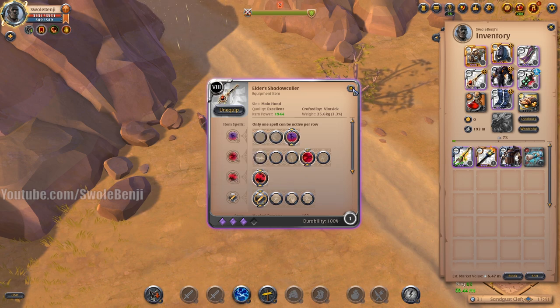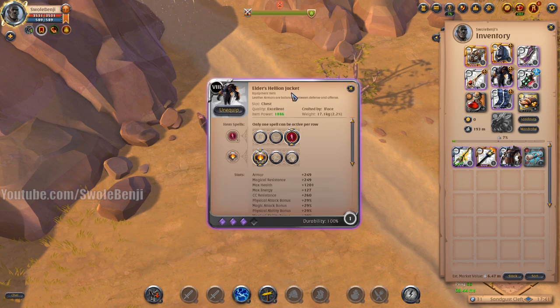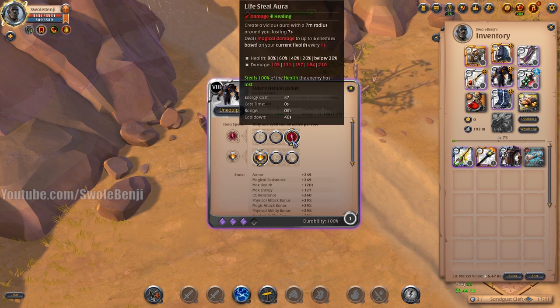For your armor, you'll use Hellion Jacket. This is an emergency jacket — you use Lifesteal Aura when you're low on health and it should top you off. Just use the first passive.